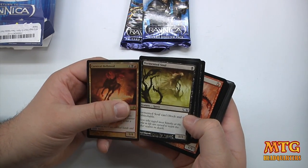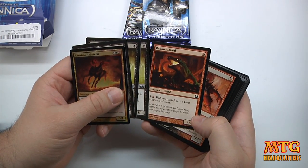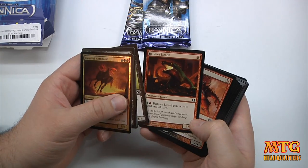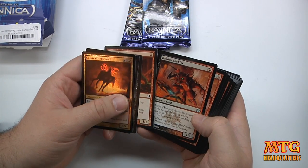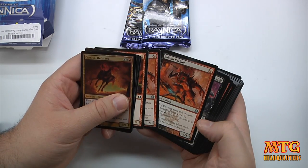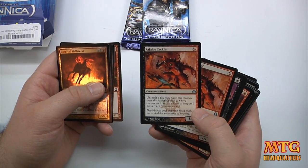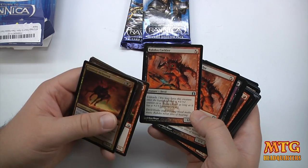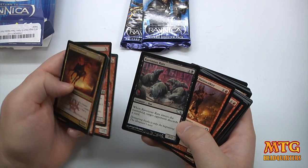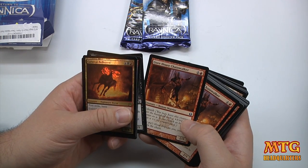We've got Tormented Soul from M13 — three of those. Bellows Lizard, it's a 1/0 until end of turn one-drop. Arachnus Cackler with the Unleash ability. The Unleash ability is awesome because you can have a one-drop that becomes a 2/2 for one — it's awesome. Ravenous Rats from M13.